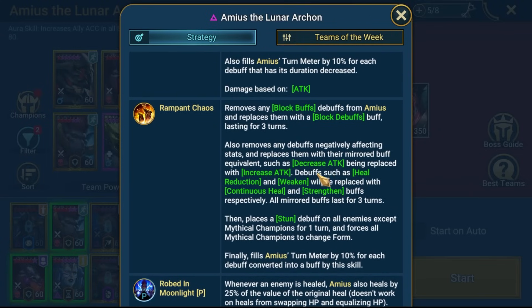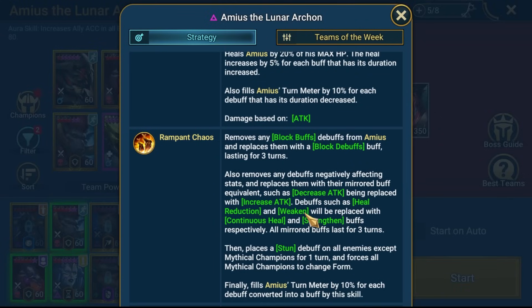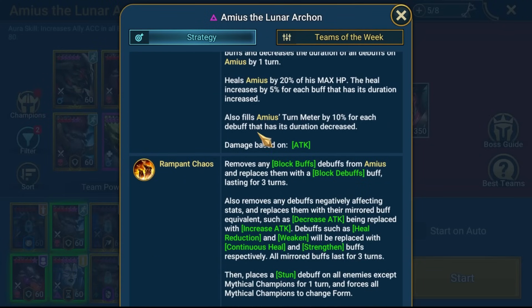The A3 is when it will convert the decreased attack into increased attack. Ideally you'd have a champion that can then steal the increased attack thereafter - that is quite important. I do think it really helps a lot to have decreased attack on the boss at all times, just being cognizant of the fact that this A3 is going to make it into increased attack. From the second cycle onwards, our expectation - particularly because we'll have decreased attack on the boss - is he'll go A3, A2, A1, and then change form.